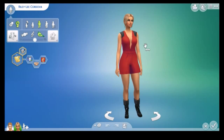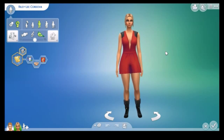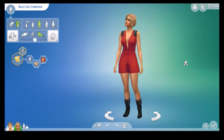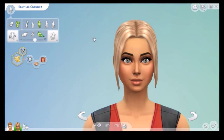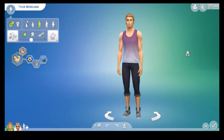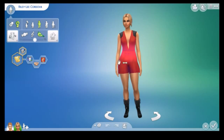I'm going to be showing you the Create-a-Sim items, then we'll look at the build mode items, and do a bit of gameplay — I'll probably do gameplay first and then show you the build items after. Our models for this overview are going to be Riley Lee Cordova, whose face is on my channel banner, and Tyler Moreland, my sporty sim from a CAS collab with Nikki D.